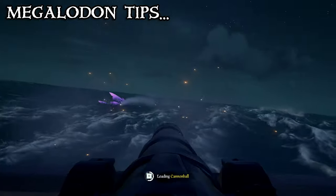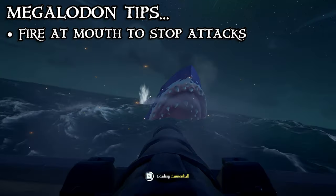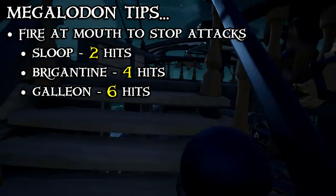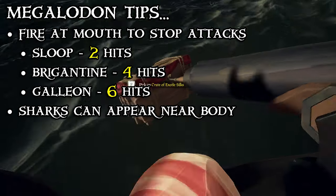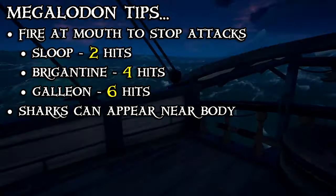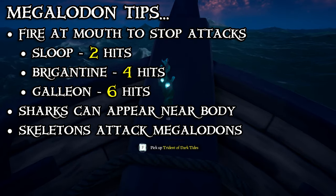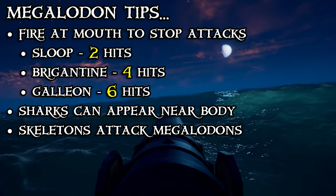You can minimize the damage a Megalodon deals to your ship, or stop its bite attack entirely, by firing cannonballs at its mouth when it charges. Land 2 hits on a sloop, 4 hits on a brigantine, or 6 hits on a galleon to force the Megalodon back into circling your ship. Also know that sharks will appear near a Megalodon's body once it's defeated, so be careful when retrieving your loot. You can either dispatch the sharks first, or position your ship so you can reach the loot with your harpoon. Lastly, both skeleton ships and skeleton-operated land cannons will fire at Megalodons if they come in range, so sometimes you may find yourself getting a helping hand from what are typically your enemies.